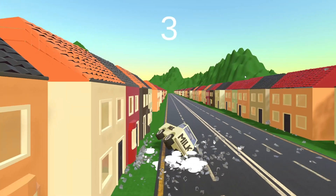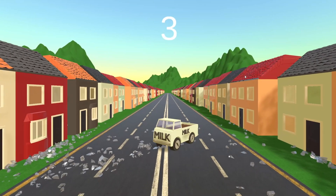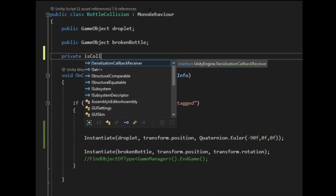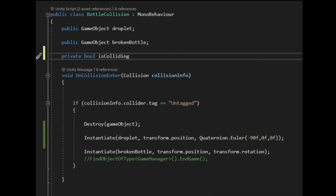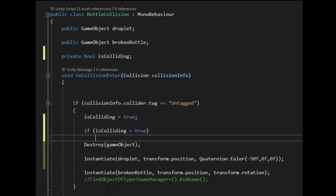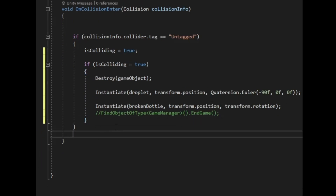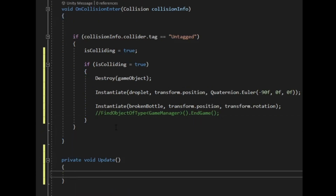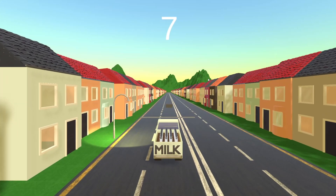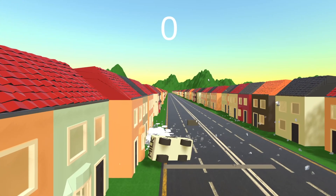Since the problem appeared to be the sudden and excessive instantiation of the broken milk bottles and particle effect, I first looked to fix this in the code by somehow limiting how many times the broken bottles would be instantiated per frame. This could possibly be achieved by relying on a boolean value — i.e. true-false — so that the instantiation only happens for one frame before it switches itself off. I drove around and it appeared to work, but it was still a bit laggy.